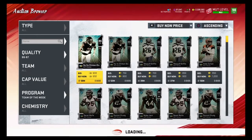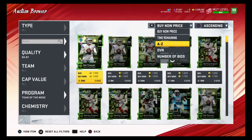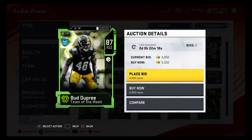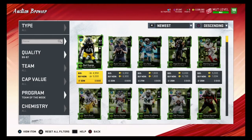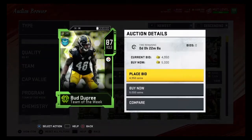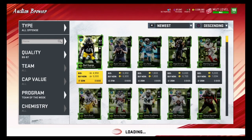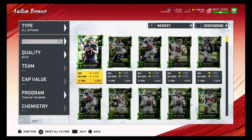Another good filter is 86 overall Team of the Week. We're going to go to newest and see what the time is. Now it only says 22 minutes, so we're missing out on 38 minutes of cards. What you do when you don't see 59 minutes is go to type, then all offense, and filter — now it goes up to 46 minutes.